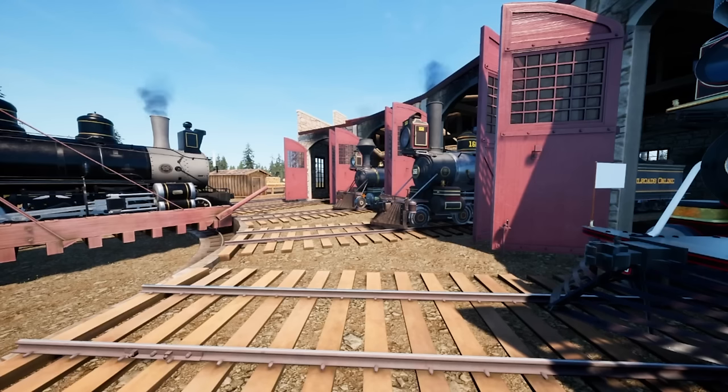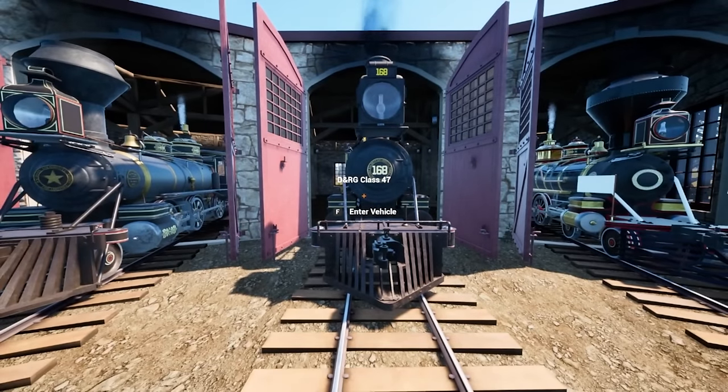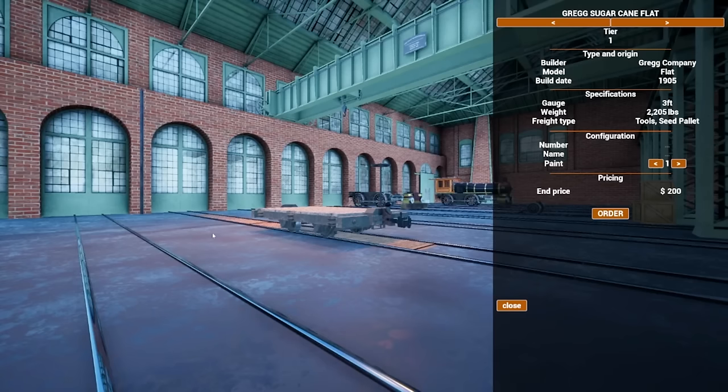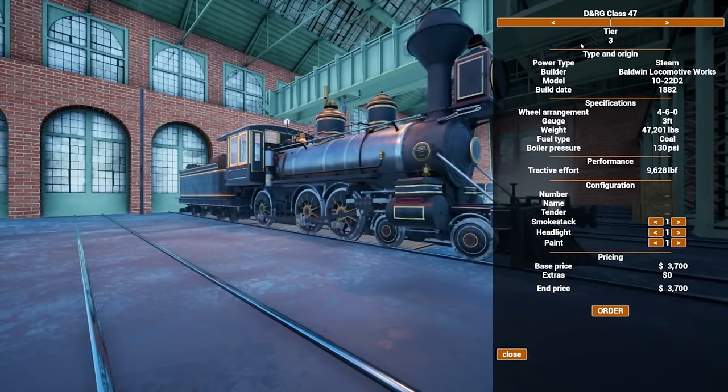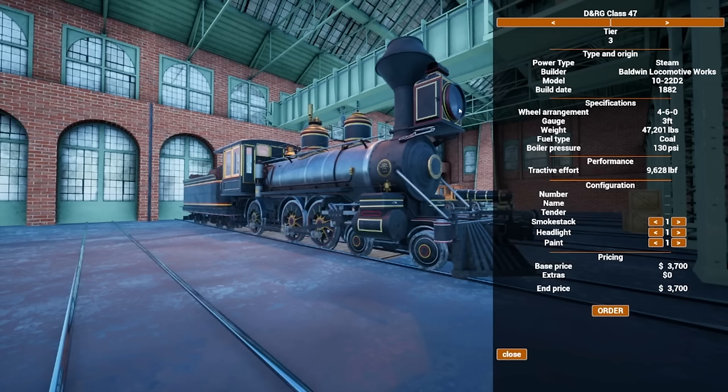Let's start off with our newest engine, which is a roster addition: the DNRG Class 47. Going ahead and opening up the buy menu here. I've got a little bit of history trivia for you. The Class 47 was built to rectify the problems that the 45.5 suffered from, such as their under-tubed boilers not providing sufficient steaming capabilities. The Class 47s were built with larger boilers, cabs, and tenders, sporting a tractive effort of 96.28 over the 96.25 that the 45.5 had.